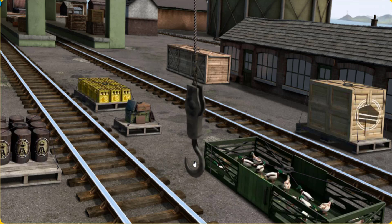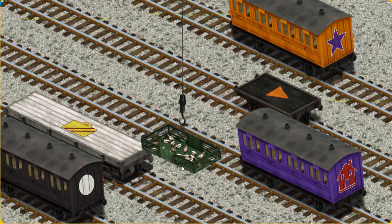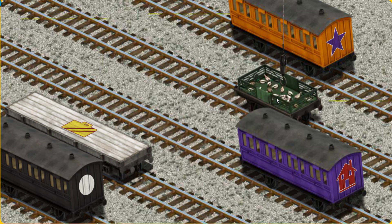Help Cranky find the ducks. You've found them! Let's lift and load. Now the cargo must be loaded. Help Cranky find the black flatbed with an orange triangle. There you go.